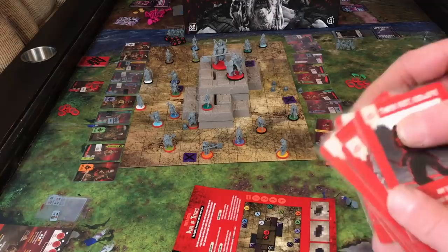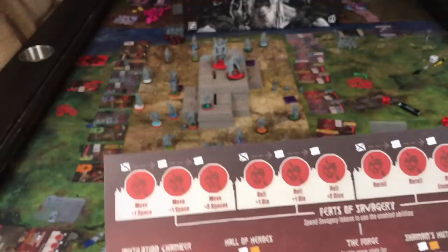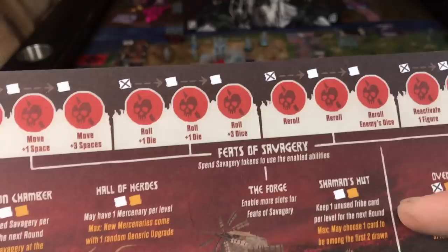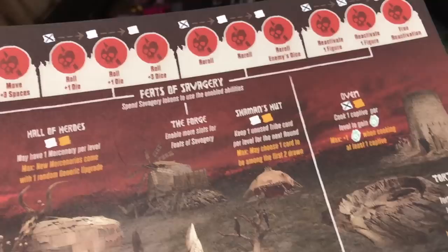Each clan also has their own village sheet. The top row here are advantages that you get to use during the game. You put your savagery token on it. You start with the first one crossed out on each one, and as you level up over the campaign you start unlocking new ones. You've also got other abilities — your Hall of Heroes, the amount of mercenaries you can have, an ability to hold on to another tribe card, and then you've got the oven and the torture pit. If you carry bodies back, you can get a max of one in each — they give you hate and resources. Converting knocked out guys into victory points. Gruesome, I know.